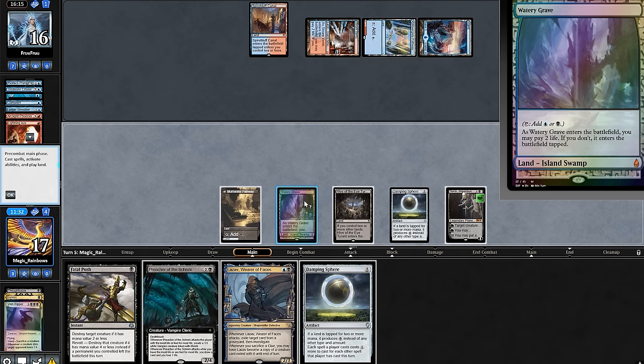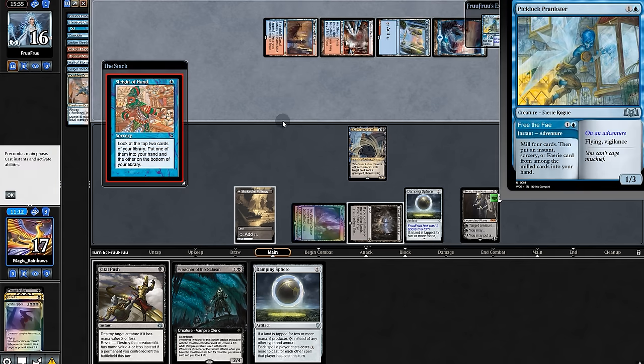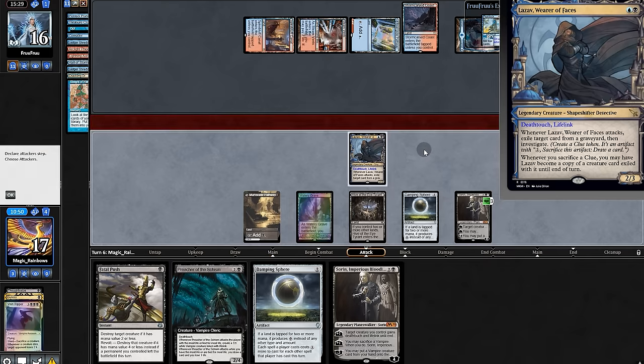But on the bright side, we'll play Lazav so we can exile the graveyard. Opponent mills and digs, finding nothing — how wonderful. We'll swing with Lazav, exiling Phoenix.